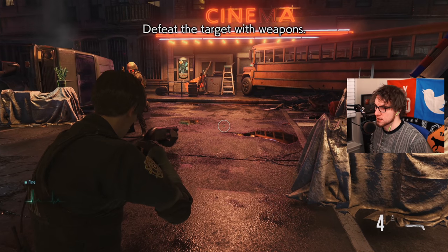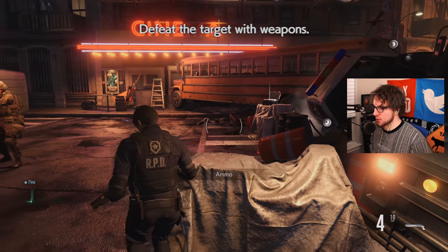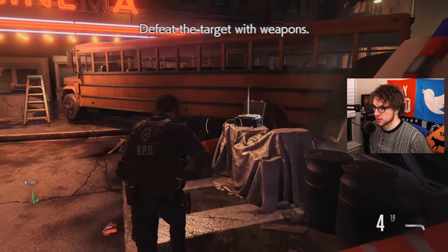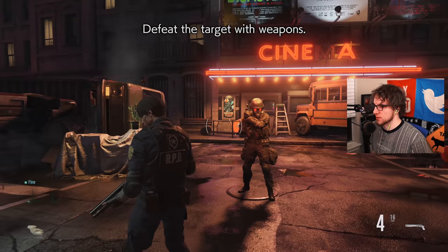So he has a shotgun here — that's another thing they don't teach you in the tutorial. Here's what the ammo boxes look like. All you do is walk up to them; you don't have to pick them up or do anything special. You just go touch them and that's it. Now we're going to go ahead and defeat Hunk with our weapons.